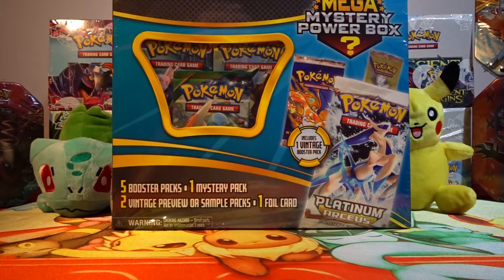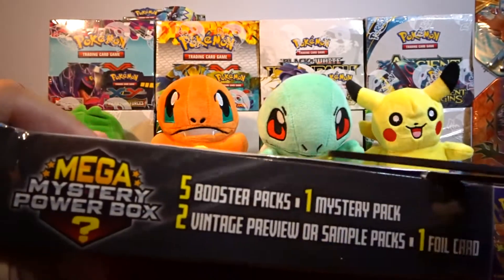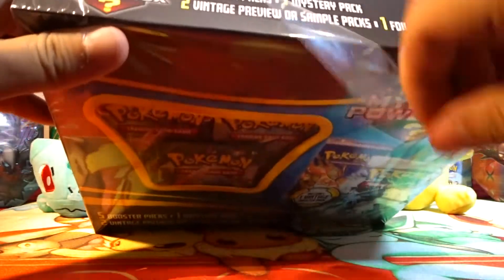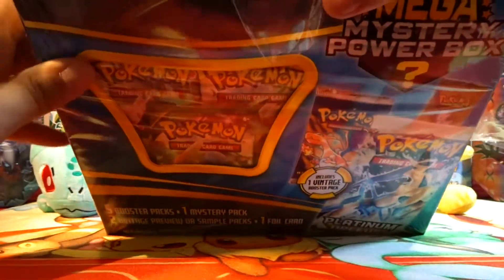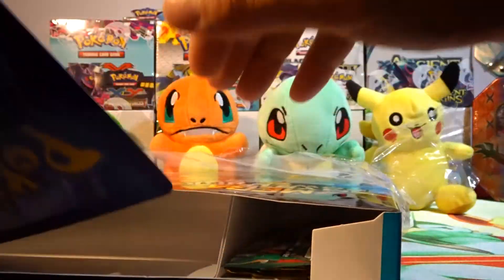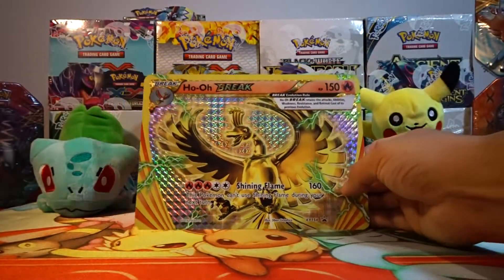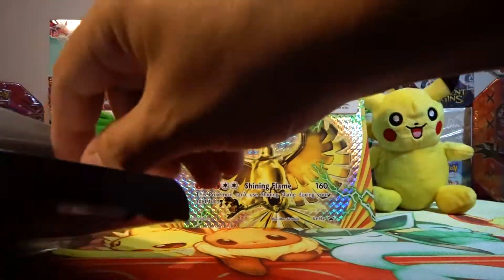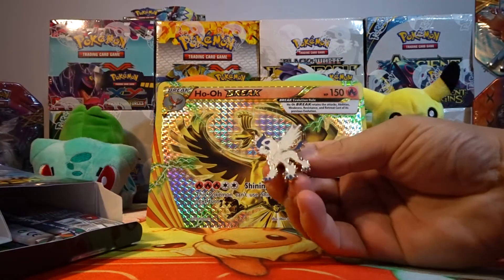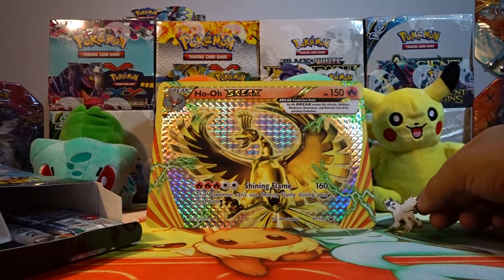So with this being said, let's get into it. Let's see if we can get some decent packs or something vintage that's actually vintage. It looks like we have this jumbo size Ho-Oh Break card. And it looks like we get a pin, so that must be our mystery item, which is kind of disappointing.